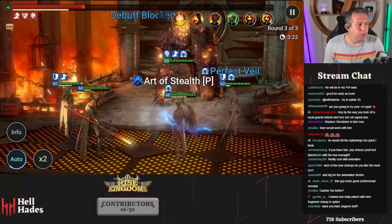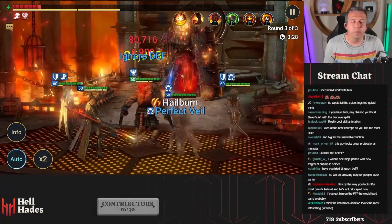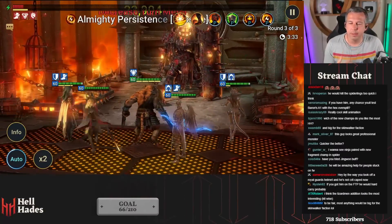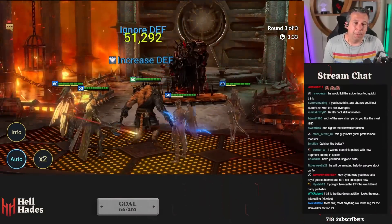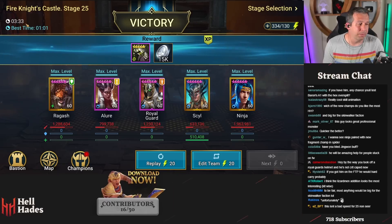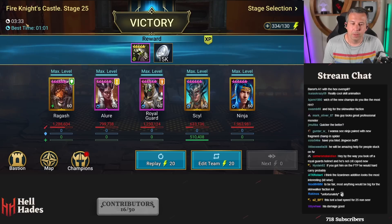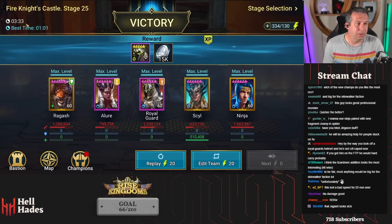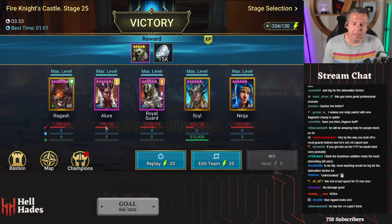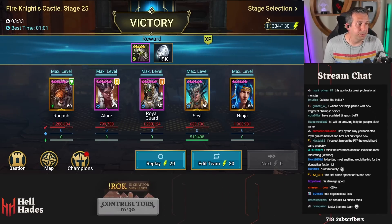I don't have Jing-One Colas unfortunately so I can't do any testing there. We don't get all champions on the test server - we get our own champions and the new champions, not anyone who's had a buff. Three minutes 30 for a no-Seer team - that's actually quite quick for Spider 25, that's pretty fast. It's hard to do without the meta champions. He's done as much damage as nearly anyone there - I think that's solid.